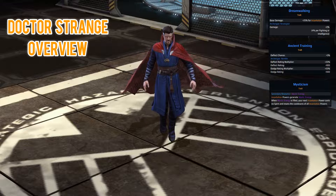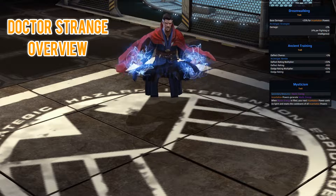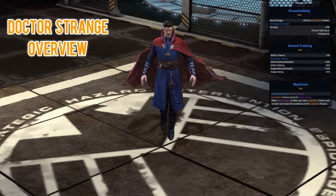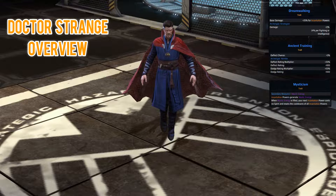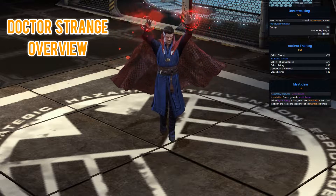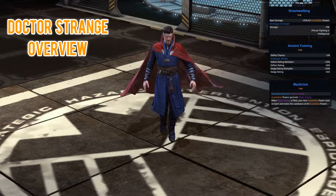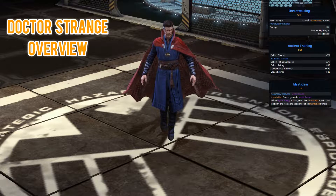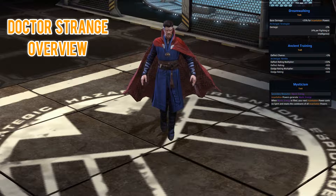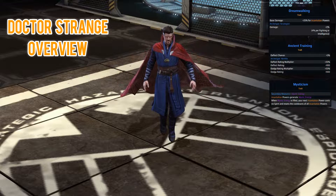For the defensive trait we have Ancient Training — with this you gain a 3% deflect chance. The archetype is Nimble, which gives you a bonus multiplier to both deflect and dodge as well. Looking at the primary resource, Spirit, his secondary resource is called Mysticism — mystic energy. When you use an incantation power you generate mystic energy, and when mystic energy is filled, your next incantation power costs no Spirit and resets the cooldown of all incantation powers.